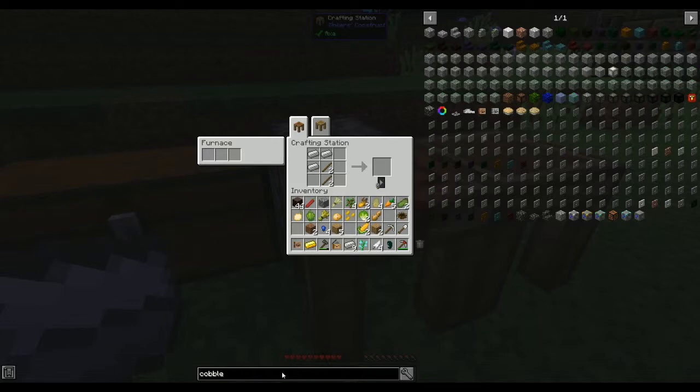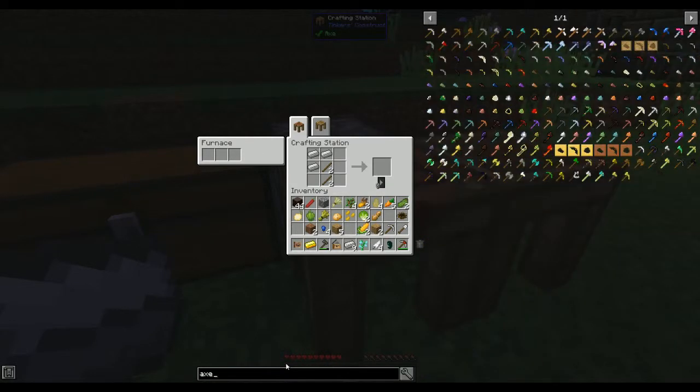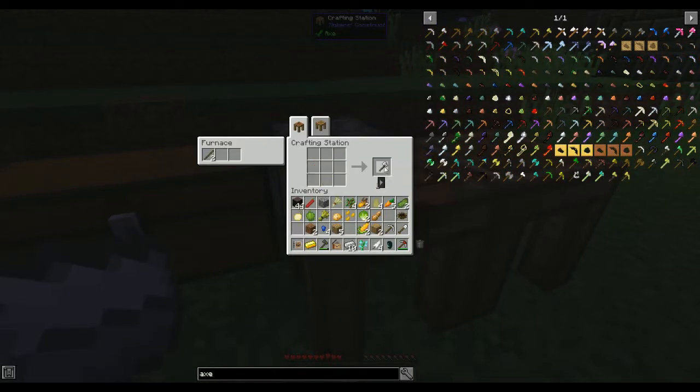How do you make an axe in this pack? Oh, that's changed. To make the paxel you put all three of them across the top - the axe, the shovel, and the pickaxe - and that gives you the paxel.